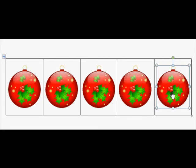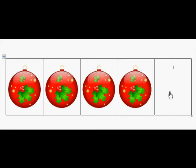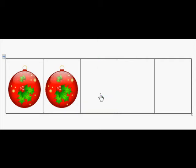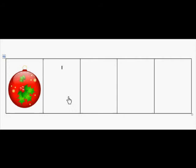So we're going to take off one of those ornaments. There are four left in the five frame. We're going to take off another one. There are three left. Then two, then one, and zero.